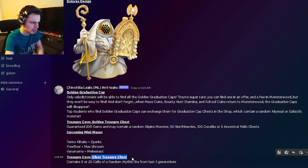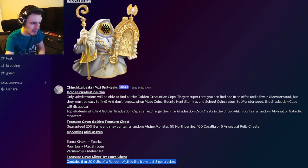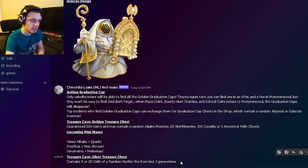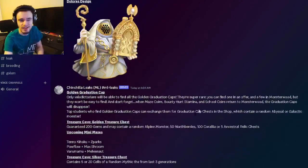Last but not least, there's another Treasure Cave chest — the Silver Treasure Cave Chest — and it will contain 5 or 20 cells of a random mythic from the last three generations, which is pretty cool. And that's all the leaks for this video! Let me know in the comments who you're most excited for, and I'll see you in the next one. Don't forget to like, share, and subscribe — goodbye!